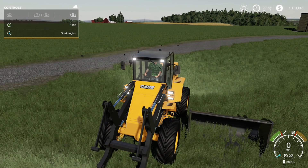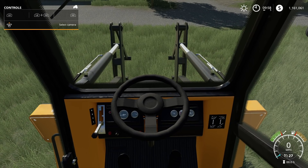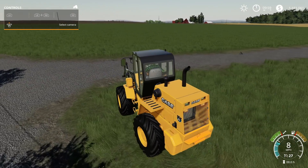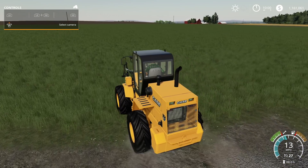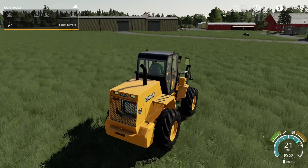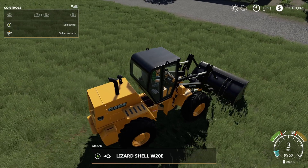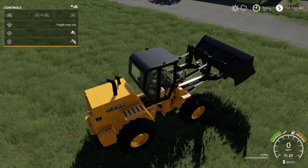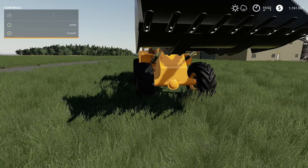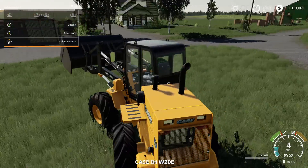The Case W20E has three sets of lights plus turn signals, and everything lights up inside. Top speed is 27 miles an hour. Nice engine sounds. The shovel hooks up perfectly and works great. Really nice mod overall.